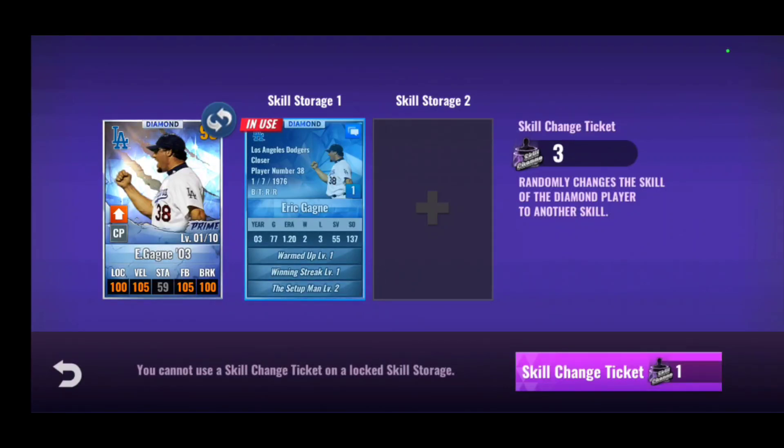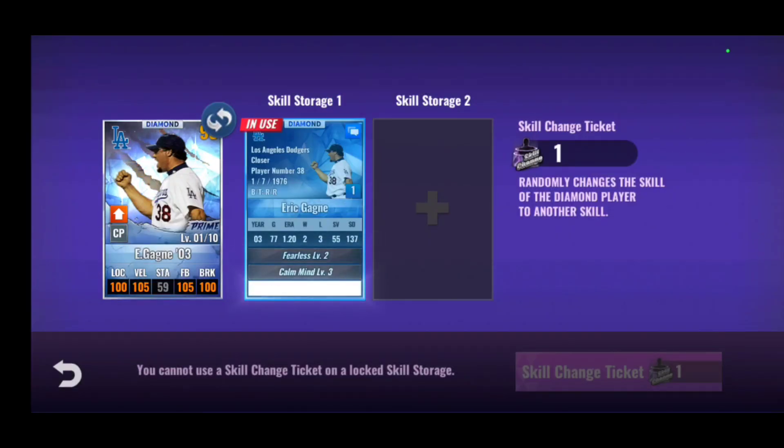This is a decent one but too bad it's low levels. Seeing really good skill sets right now but all low levels. If that were a 3-3-3 that would have been a keeper for me. Okay, last one — and nothing. So we did get success on Verlander.